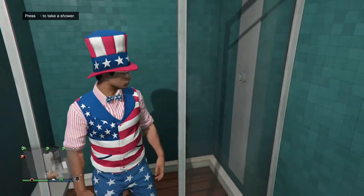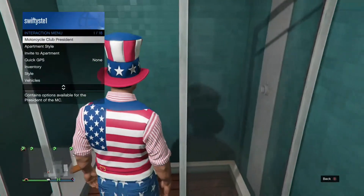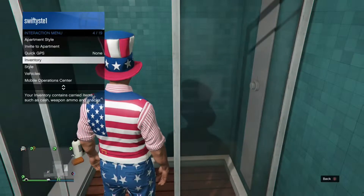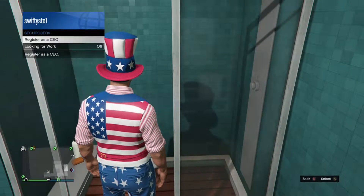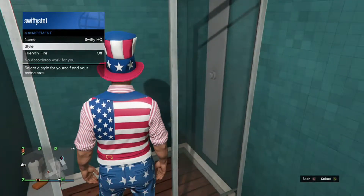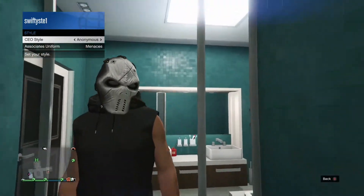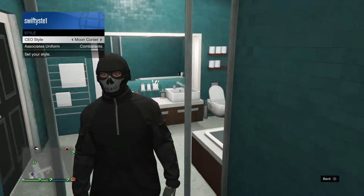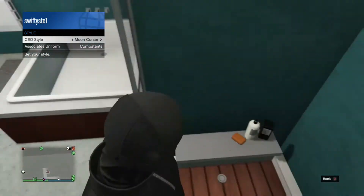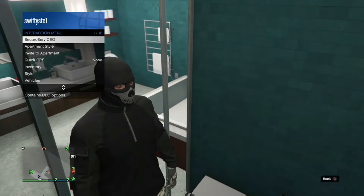My friend has arrived, so now I'm going to show you what you need to do to save these CEO outfits. Your friend needs to start up their own little organization. Search through the outfits that you want — I'm going to select this outfit right here. You need to come inside your bathroom; that's most important.